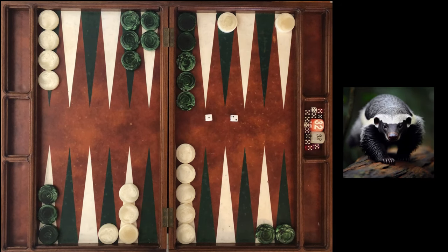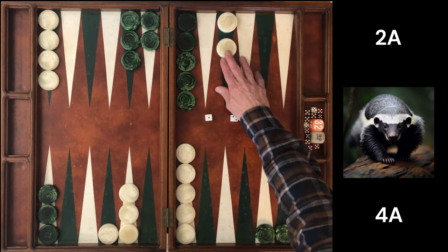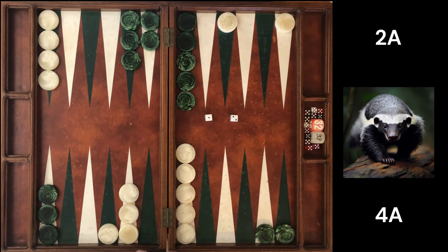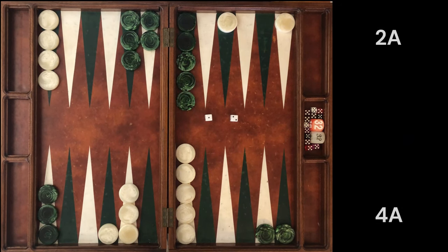Our next match score: 4 away, 2 away — a very aggressive match score with our emphasis being on our home board. 7 point or 21 point? The best play is the 21 point. Now making the 7 point here makes a lot of sense — we're making a point, creating three points in a row, and our emphasis is down here by our home board. Yet still, making the 21 point is the best play.